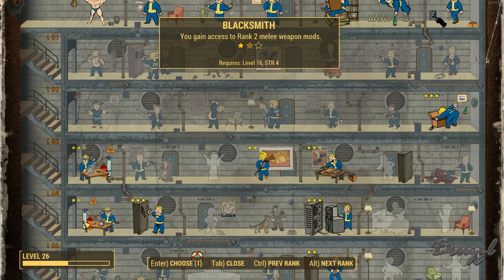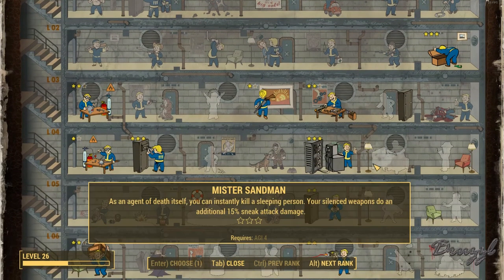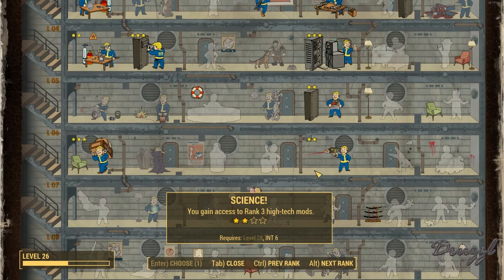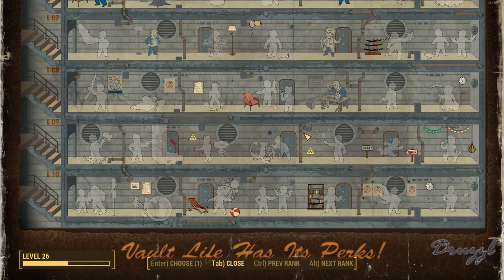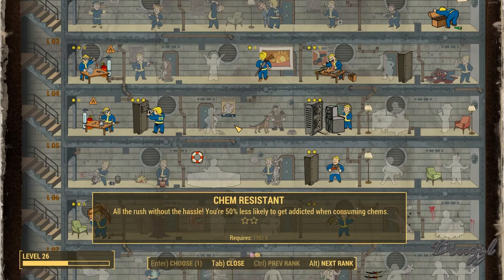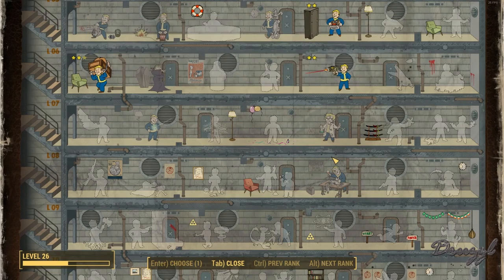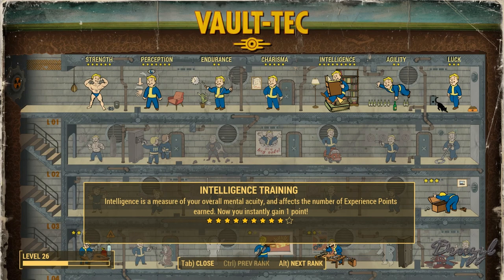I'm trying to think — that's level 16, we could get another rank in armor. Okay, that's 37, we don't need to worry about caps right now. I don't know what I want to get; I think that's why I waited. There's the hacker robot — gain a chance to power it on or off or initiate a self-destruct, hmm, that's kind of cool. Actually I'm going to level up — I want this. We're putting a point in intelligence, which leaves us one left for the bobblehead.